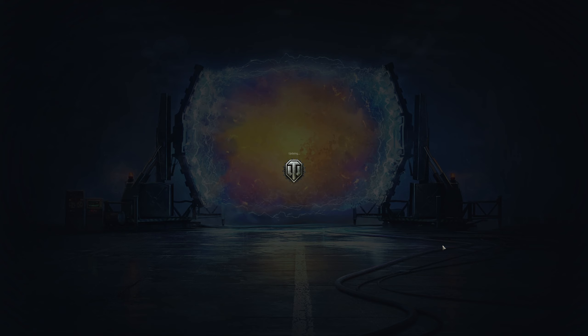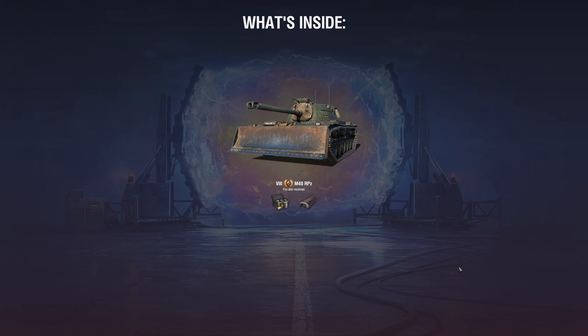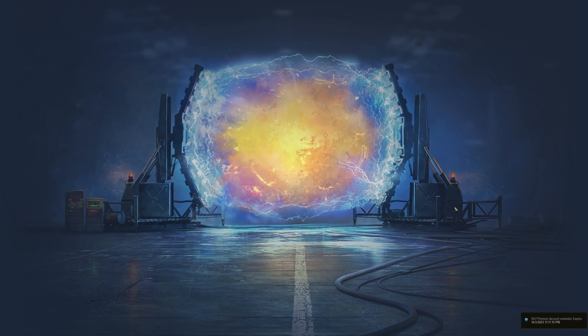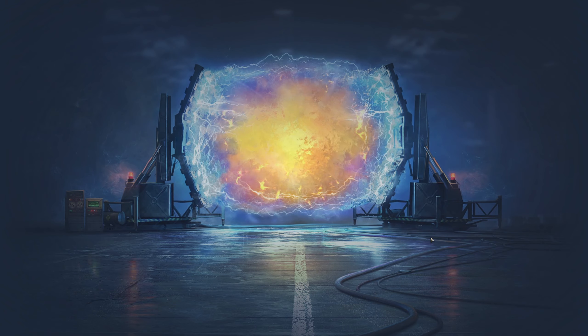Opening the next one — looks like a big one because there's a slight delay. We're getting the M48 Round Panzer. I don't really want this tank but I get it anyway — maybe I can use it to trade in for something. So far we've got a Chieftain Prototype and an M48 Panzer. Additional credit boosters on the next one — claiming and moving on.